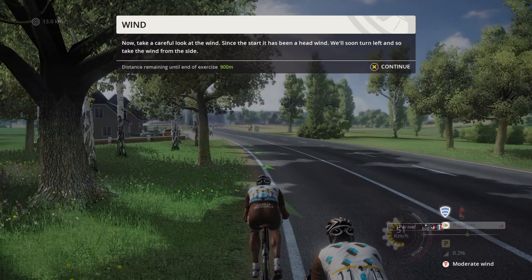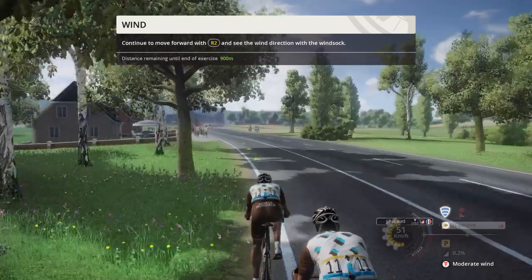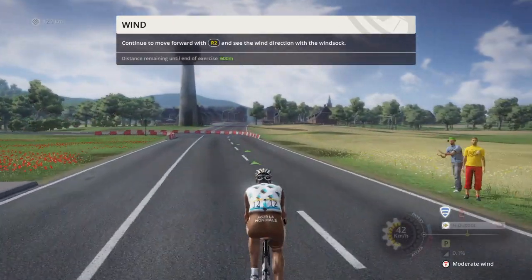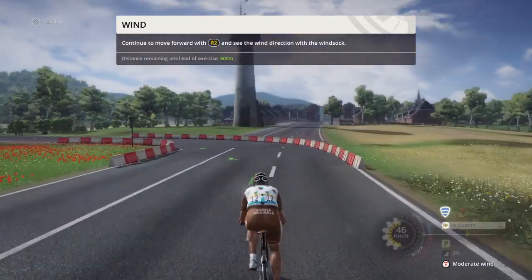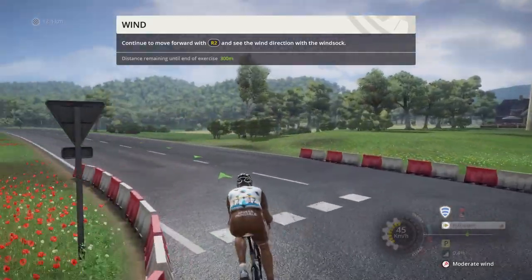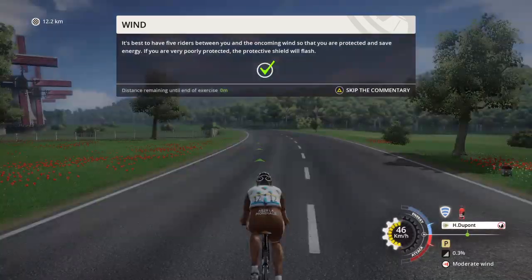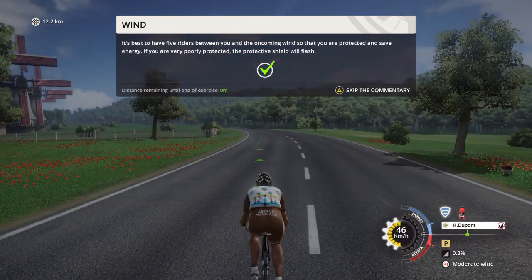Now, take a careful look at the wind. Since the start, it has been a headwind. We'll soon turn left and take the wind from the side. It's best to have five riders between you and the oncoming wind, so that you are protected and save energy. If you are very poorly protected, the protection shield will flash.